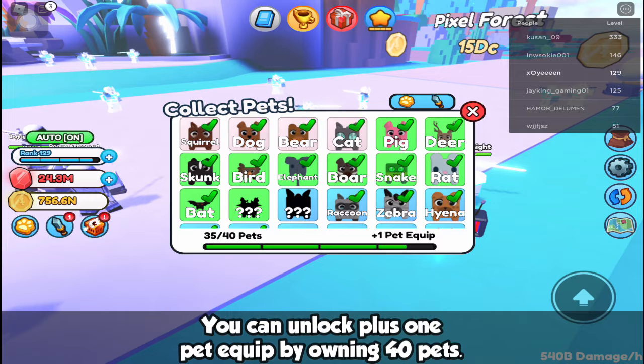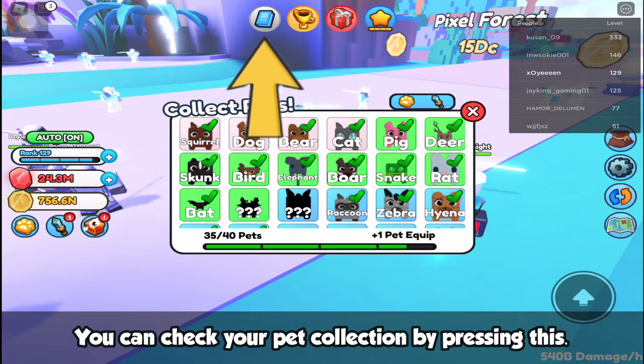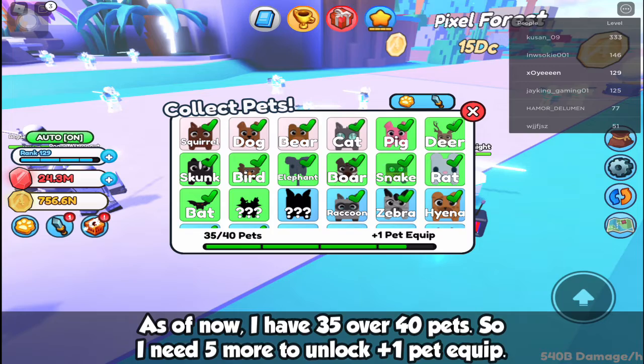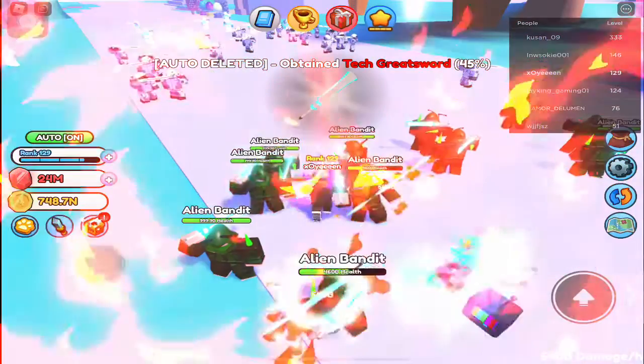You can unlock plus one pet equipped by owning 40 pets. You can check your pet collection by pressing this, then press this. As of now I have 35 out of 40 pets, so I need five more to unlock one pet equipped.